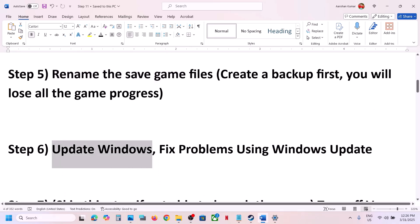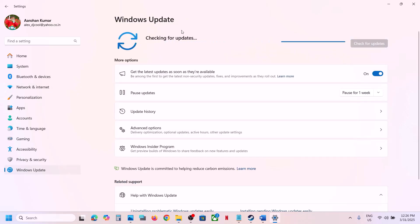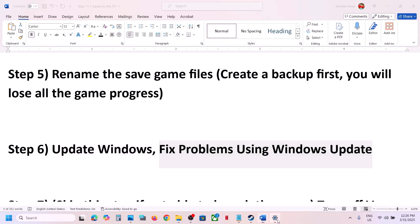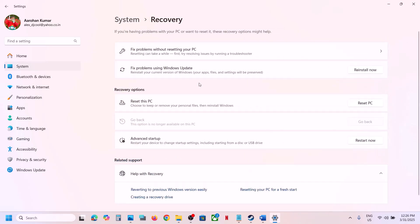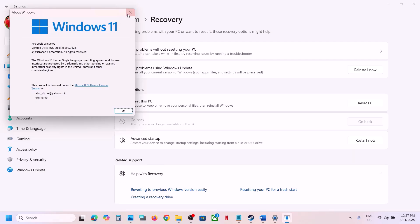The next step is to update Windows to the latest version. Open Windows Settings, go to Windows Update, and click Check for Updates. Once all updates are installed, restart your computer and launch the game. If you have trouble updating, go to Settings > System > Recovery and use the 'Fix problems using Windows Update' reinstall option — your apps, files, and settings will be preserved. Make sure Windows 11 is updated to version 22H2.